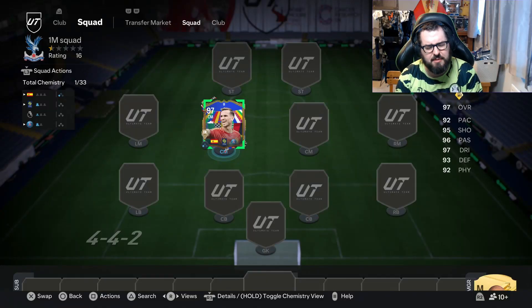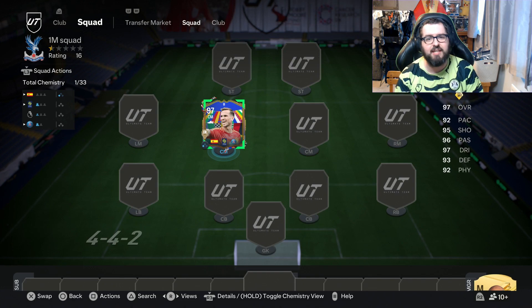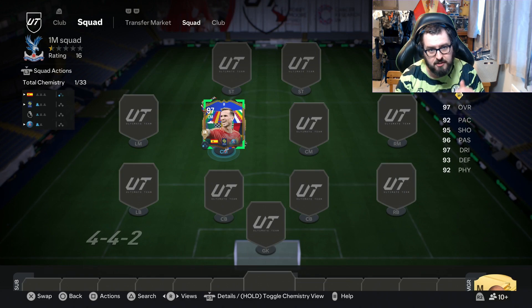Fabian Ruiz has got this new Team of the Tournament card that looks absolutely fantastic. He is in the 9-overall gang and we're going to need to build a 1 million coin PSG past and present team around him, and then we're going to go into a game and put him to the test.